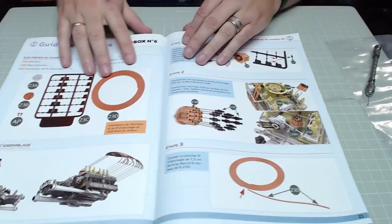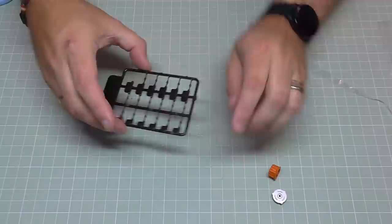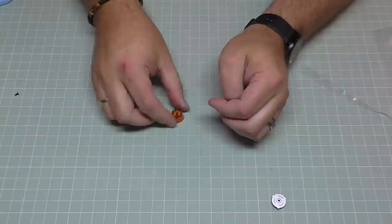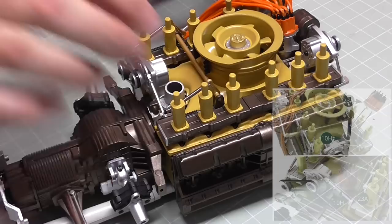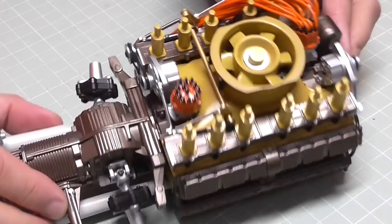Now we've got stage 23, which is doing exactly the same thing — making another distributor and cutting cables — because this engine has two distributors. By the end of it the engine will look just like that. We cut the plugs for the distributor off the sprue, push them into the distributor cap with tweezers, then complete the distributor with the top on the right way, held with an AP screw. The second distributor goes on the other side of the engine, with the two points facing into the middle, just like last time.